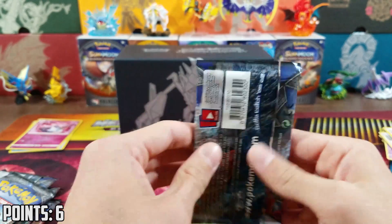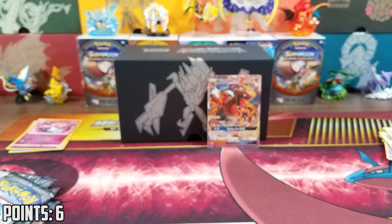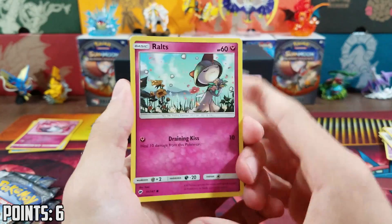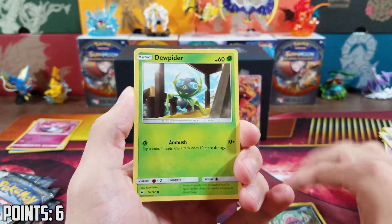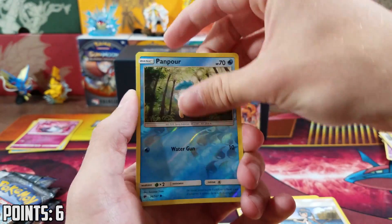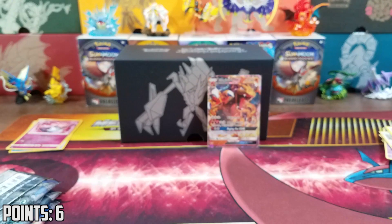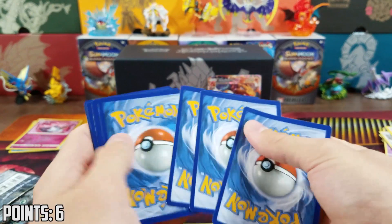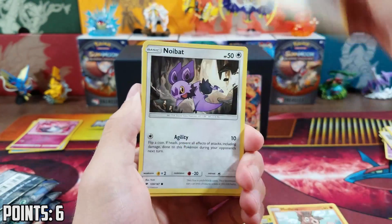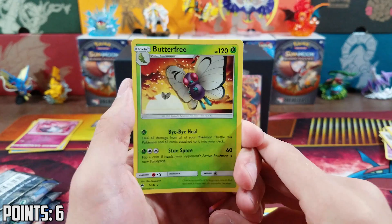Looking good — two white coats so far out of three. I'm not really expecting much out of the rest of them, but you never know. I got this Elite Trainer Box from Amazon — it was about $28 or $29, relatively cheap compared to retail. Pack four: Pampor Reverse and a Toxicroak, not holo rare. Then a Noivet Reverse and a Bye Bye Butterfree.